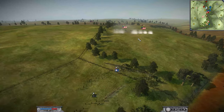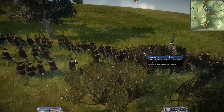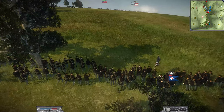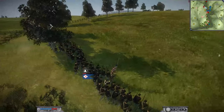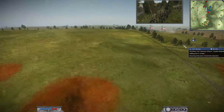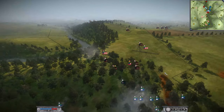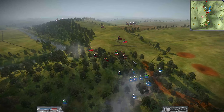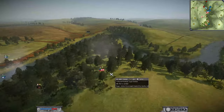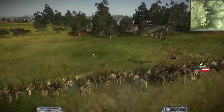I noticed the artillery on the right flank and I'm marching the 72nd New York into combat against two batteries of artillery — not a great idea, but I need those artillery pieces out of the game. On the left flank, some units have come back from the battlefield. Looks like the general is trying to inspire his men. The artillery is still holding steadfast in a fantastic position.